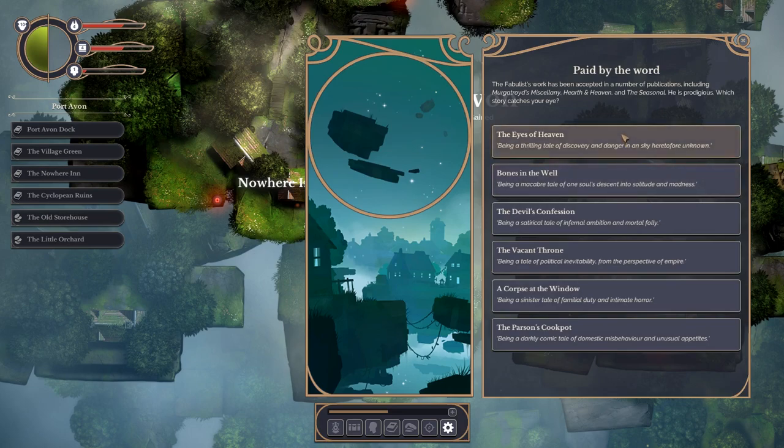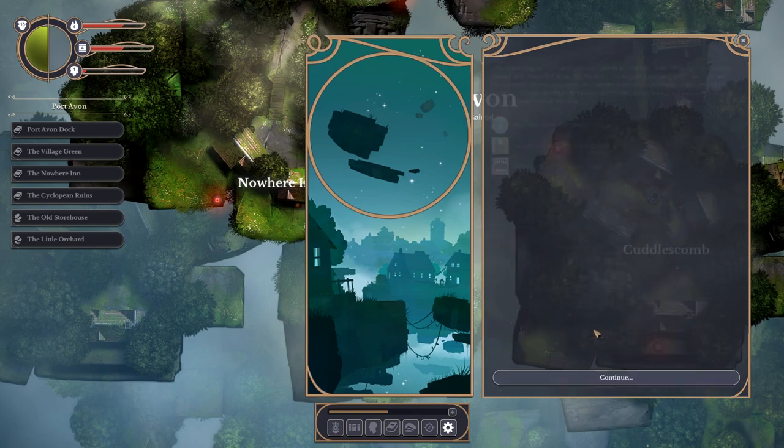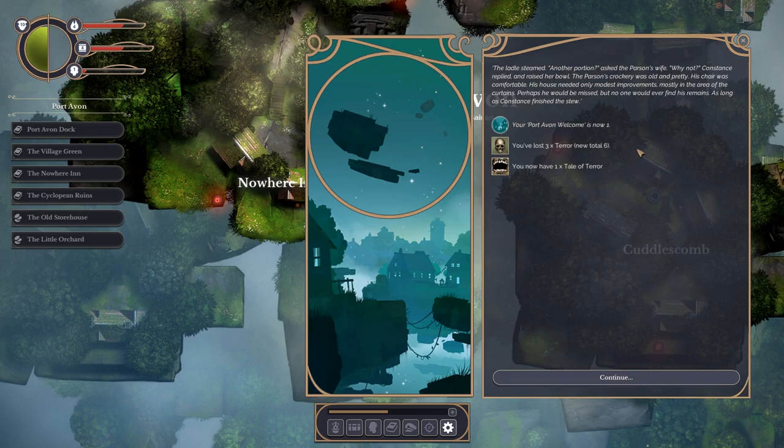There's a choice: The Eyes of Heaven, Bones in the Well, The Devil's Confession, The Vacant Throne, A Corpse at the Window, and The Parson's Cook Pot. Let's read that - a darkly comic tale of domestic misbehaviour and unusual appetites. 'The ladle steamed. Another portion? asked the parson's wife. Why not? Constance replied. The parson's crockery was old and pretty. His chair was comfortable. Perhaps he would be missed. But no one would ever find his remains, as long as Constance finished the stew.' I've actually reduced my terror again and I've got a tale of terror, which can be flogged for something.